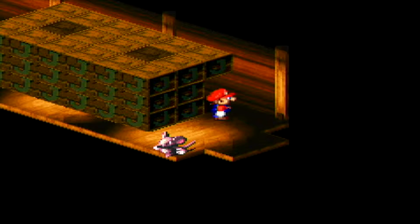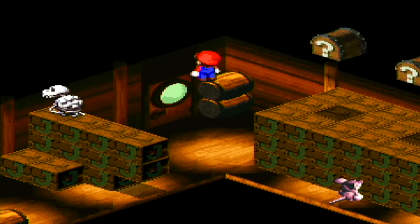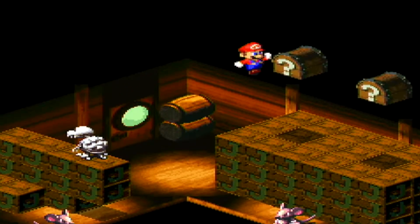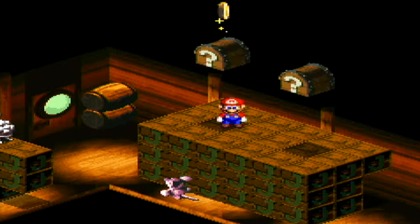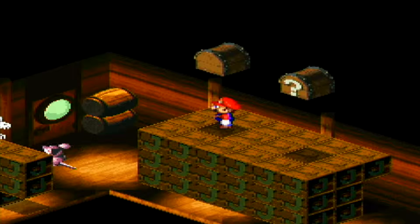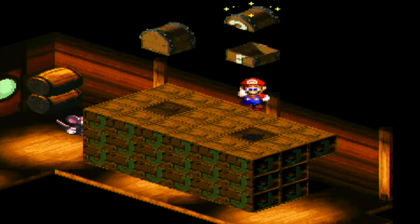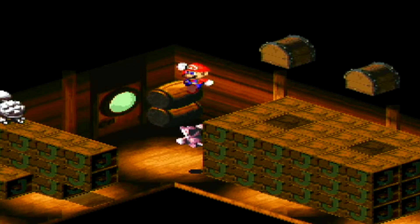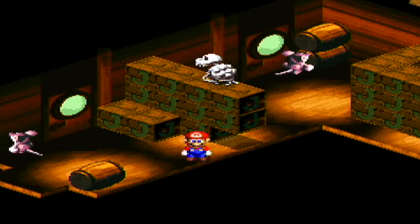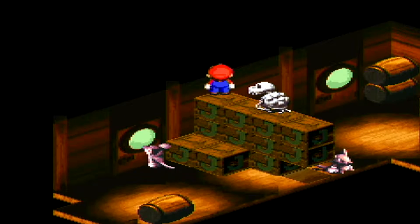You don't want to go in between there because there's going to be an enemy — I think it might be a dry bones — just sitting there for a while. We'll hop up here. Look at this: seven, eight, nine, ten — that's a hundred coins right there, we just recouped our losses. And then there's 200 coins right here off the bat — this area really takes care of you.